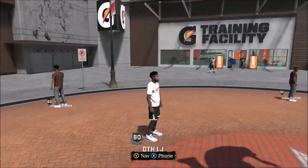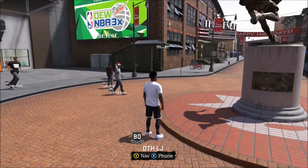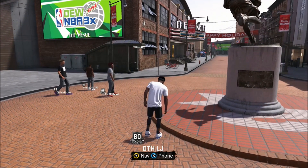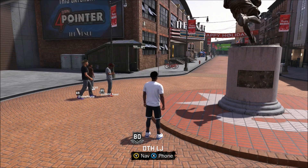If you're trying to get free shoes for MyCareer, all you got to do is go down to the Foot Locker and go to On Court. All the shoes will be free as long as you're signed to a shoe company. If you're trying to get free shoes for the Park, you have to create the shoes.